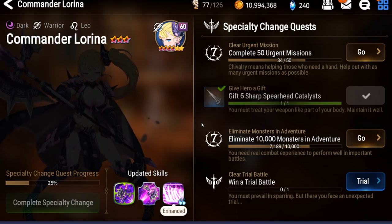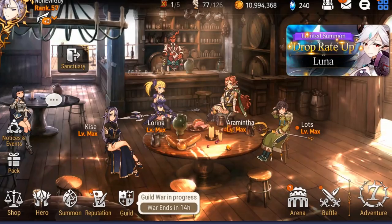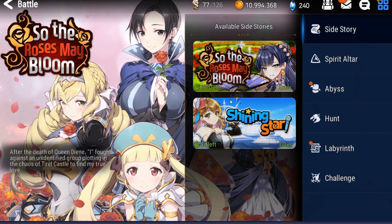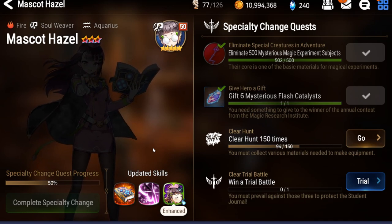Hazel's specialty change is the most enjoyable for me because it's a multitask — you can grind all the event currencies, have urgent missions pop up through those, and kill all the adventure monsters at the same time. For the magical test subjects requirement, I was able to use the 'Going to be the Shining Star' event, which had a lot of magical test subjects, so I grinded the event currencies and that quest simultaneously.